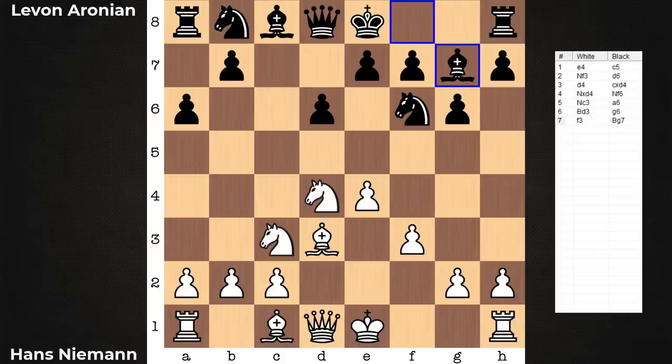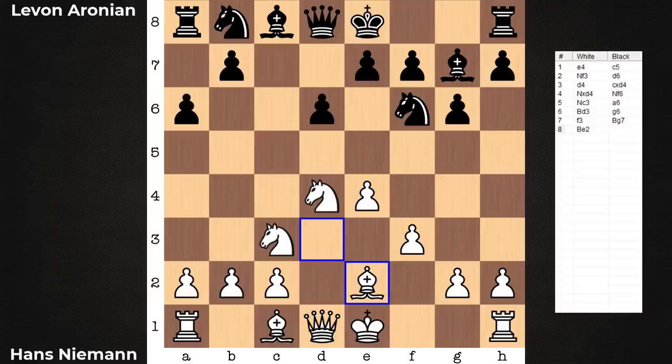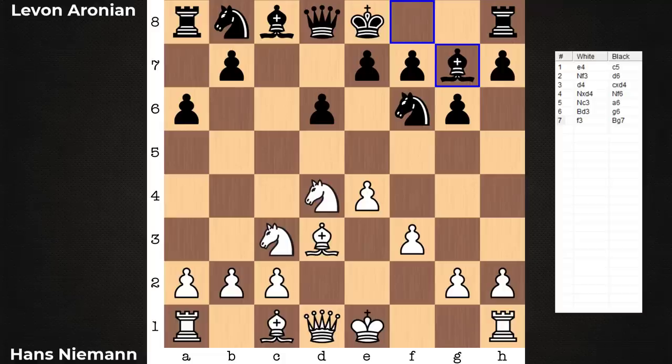When I initially skimmed through this game, there was only one move that stuck out to me as odd, and this is that move coming up: bishop to e2. Why do I think it's odd? I can't make sense of it. There's some deeper point behind bishop to e2, so just educate me. I can't quite put my finger on the point behind this move — moving an already developed piece for a second time this early on.